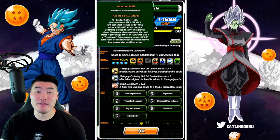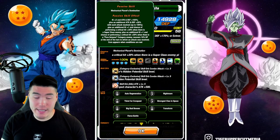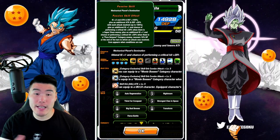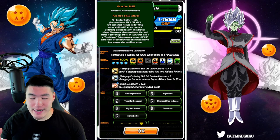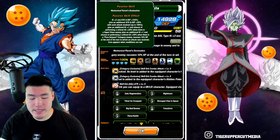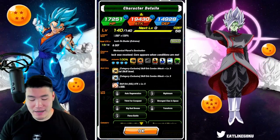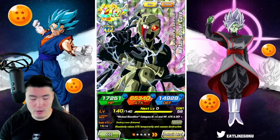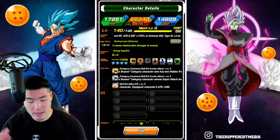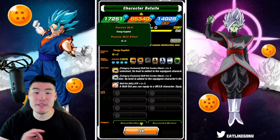His passive is plus 2 attack and defense plus 150%, plus an additional attack and defense plus 20% with each attack received, up to 100%. Plus an additional plus 1 and chance of performing a critical hit plus 20%. When there is a pure Saiyan's category enemy, he recovers 10% HP at the end of the turn in which an attack was received, and a core appears when conditions are met. For the core transformation or giant form, it's basically 2 turns of immortality, the super attack massively raises attack temporarily and causes destructive damage, and the passive is plus 2.